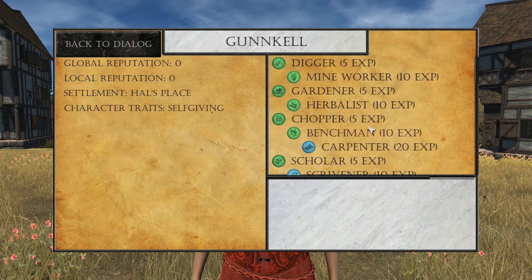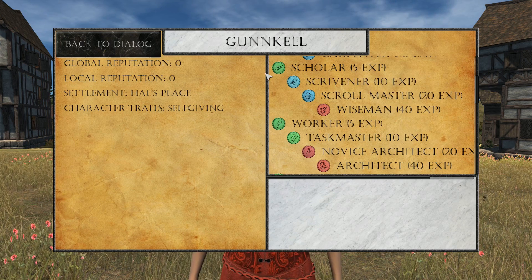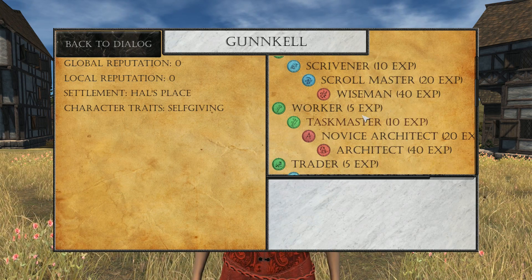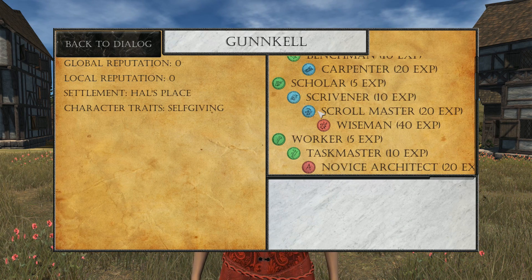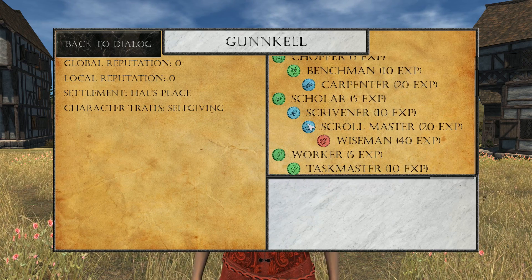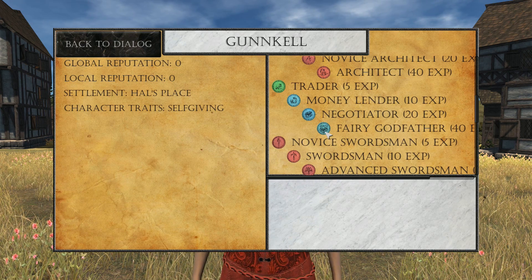This will show you which skills are available — anything that's green is a skill you already have, anything that's blue is a skill you're eligible to learn given that you have the points necessary. Anything red means they can't teach it. I can actually learn both of these skills, which is a bit odd — I'd have thought one would be locked until the other was learned. So if it's blue, they can teach it; if it's red, they cannot.